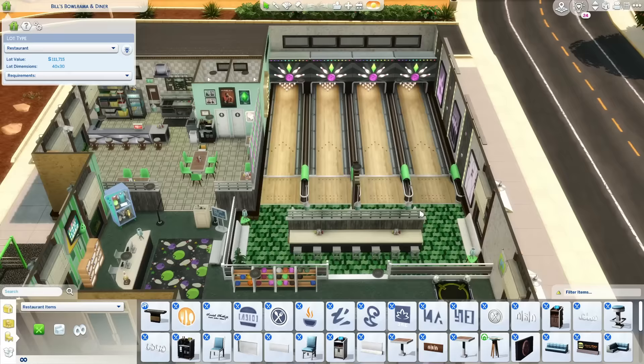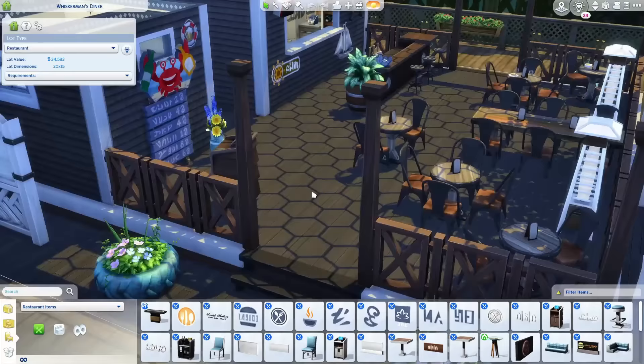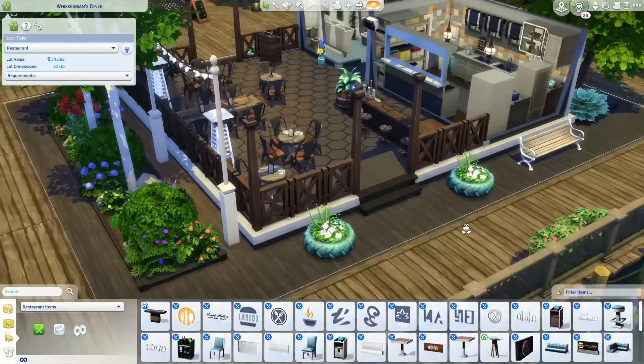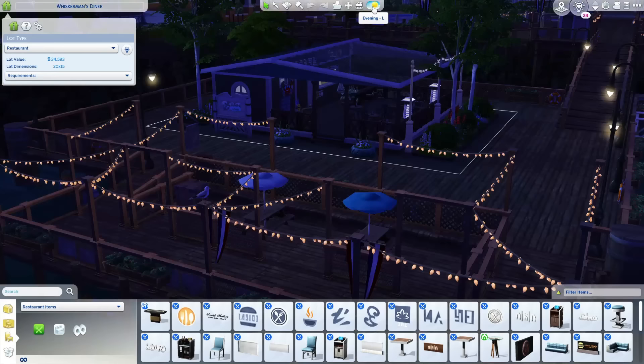Now we're in Brindleton Bay, which is totally my bay. We are checking out the Whiskerman's Diner created by Chaos Kitten 666 and I absolutely love this diner. It was featured in my Ramona LP. It is literally outdoor eating and it's so cute — just visually it is so awesome to have this in Brindleton Bay. You have a little bar here to grab some drinks, and in here it's the kitchen — nice and well-sized. I love how you can just look out while you're cooking. You can see the chefs making your food, and you always have to test your lots at night because at night — oh my gosh, how romantic is this?